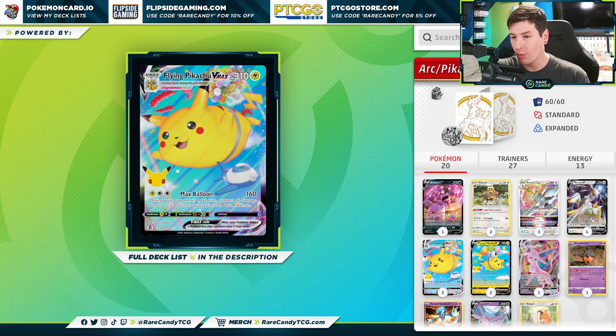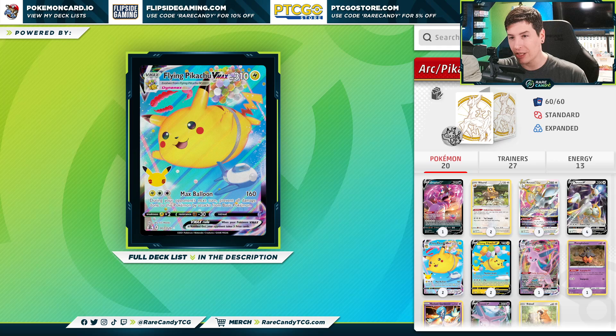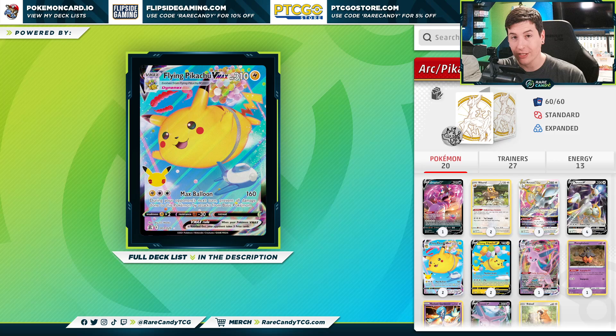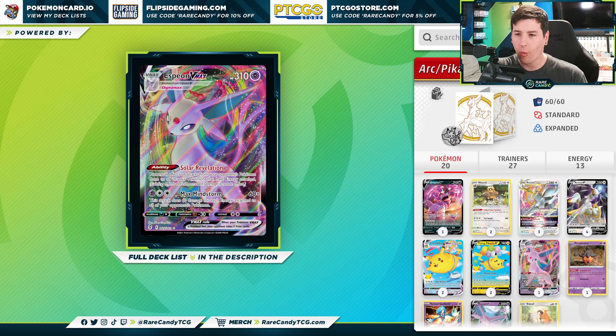That's partially where Flying Pikachu VMAX comes in handy. It has the Max Balloon attack that does 160, and you prevent all damage done to it by basic Pokemon on your opponent's next turn. This is really good especially against Lost Box decks, but also really good against Lugia V-Star — against Lugia you actually one-shot their V-Star, assuming they don't play something like Dunsparce. You also wall against things like Stonjourner, Tyranitar V, the baby Eviltal, etc.